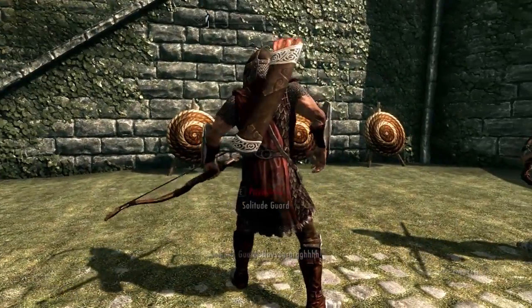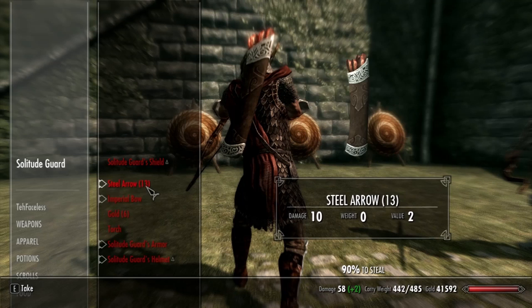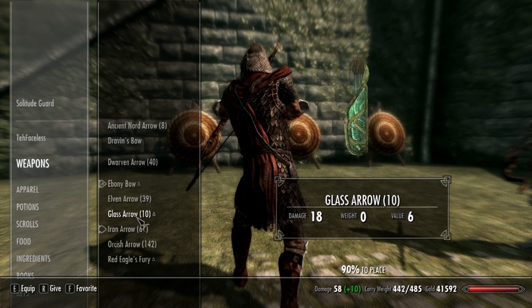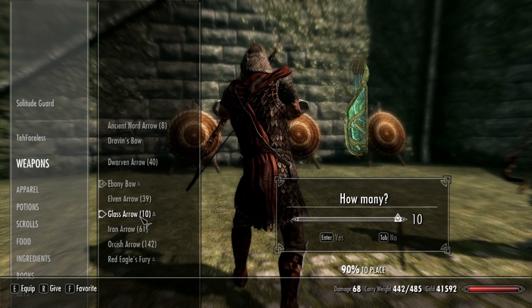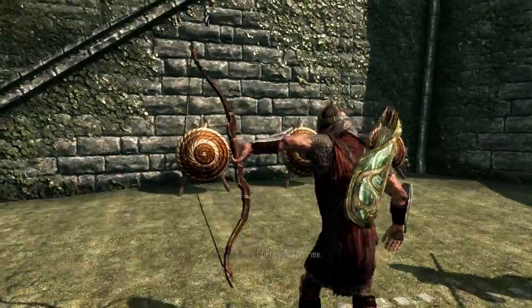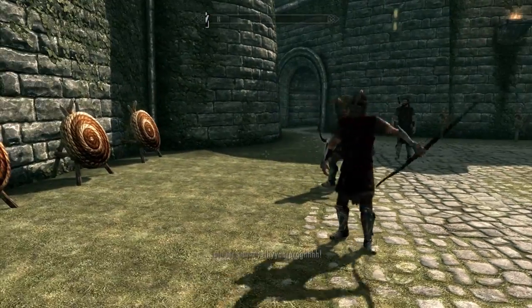It's actually very easy. You just need to go to the town of Solitude and you'll see this guard shooting at a target. By default he'll be shooting steel arrows and you can get an infinite amount of these. He'll just continue to shoot them — you can just stand there, put your game on AFK, and then collect like 20 of them if you want.